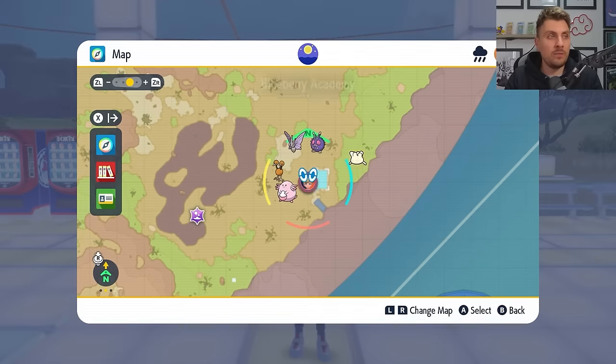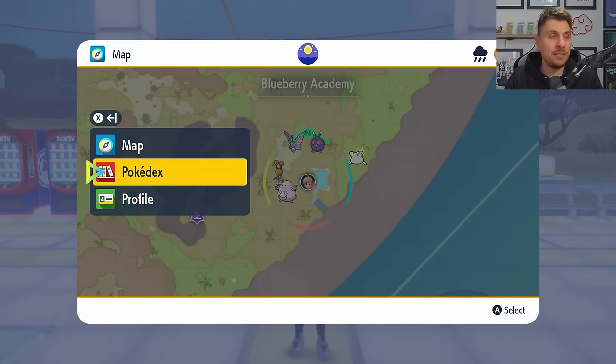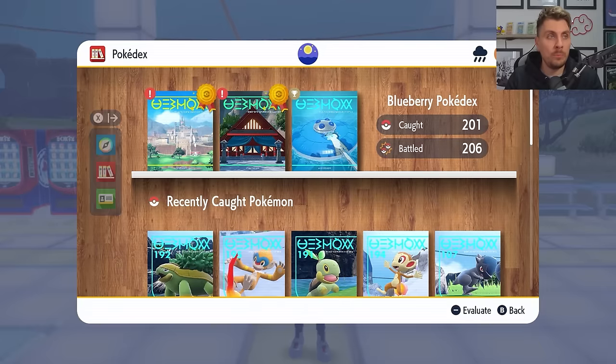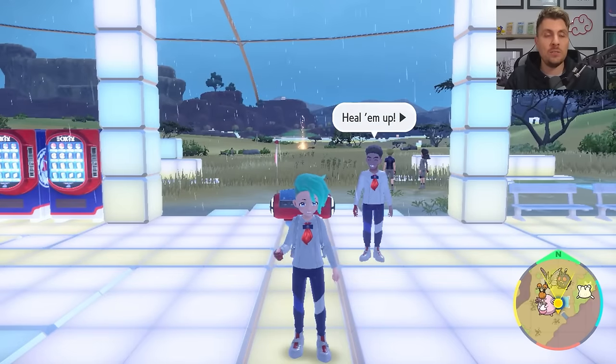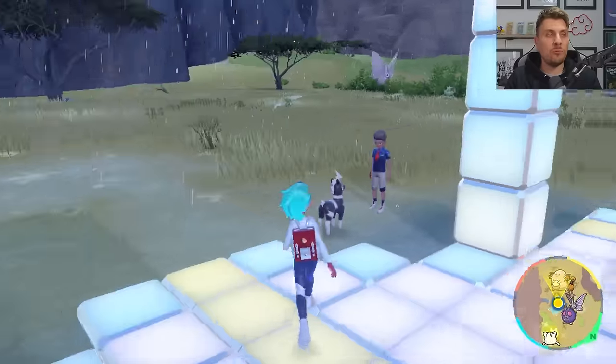To get these Paradox Pokémon in game, it is part of a side quest, and one of the criteria for starting this side quest is having 200 Pokémon caught in your Blueberry Pokédex. You don't need to complete the Blueberry Pokédex, but you do need at least 200 caught.